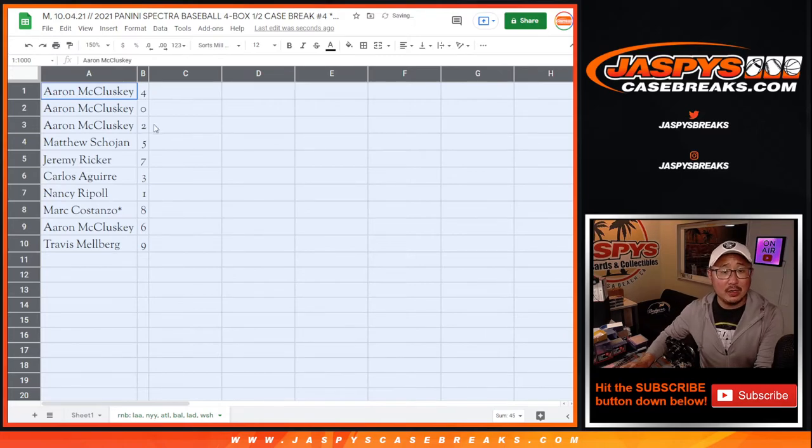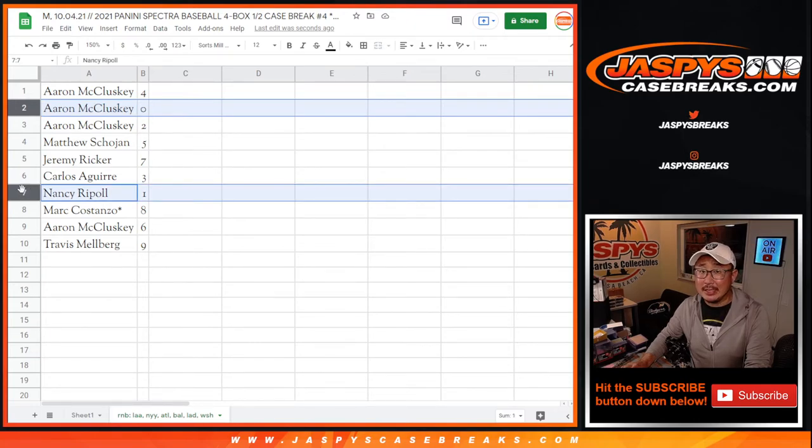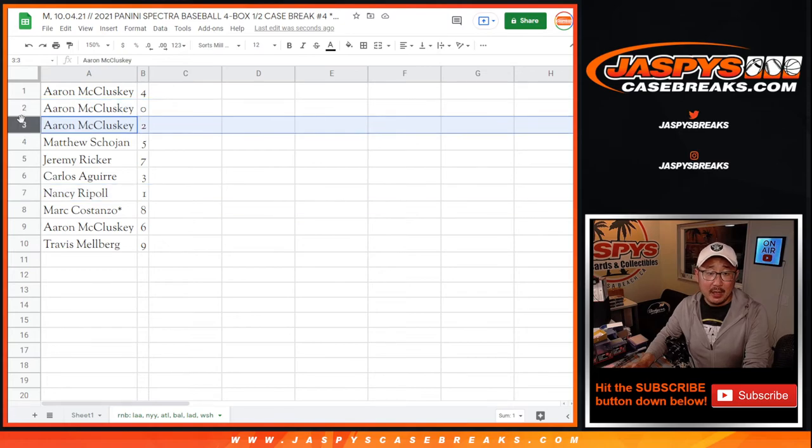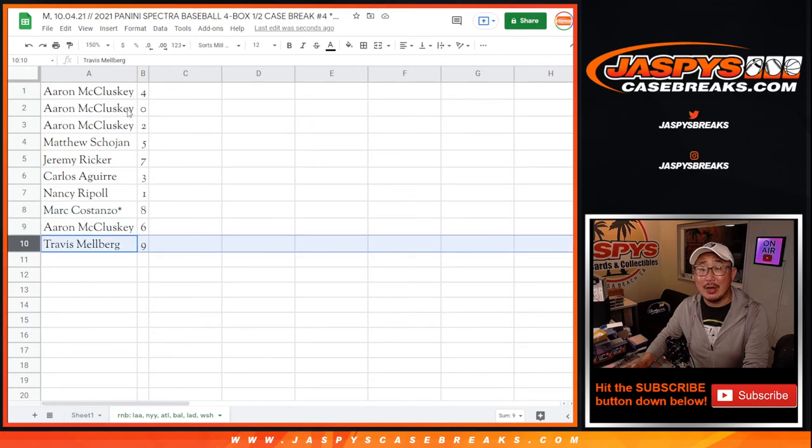Aaron with four, zero, and two. Remember, zero gets you any and all redemptions for that group of teams down in that bottom tab, including one-of-one redemptions. Nancy, you'll still get live one-of-ones. Aaron with two, Matthew with five, Jeremy with seven, Carlos with three, Nancy with one, Mark with eight, Aaron with six, and Travis with nine.